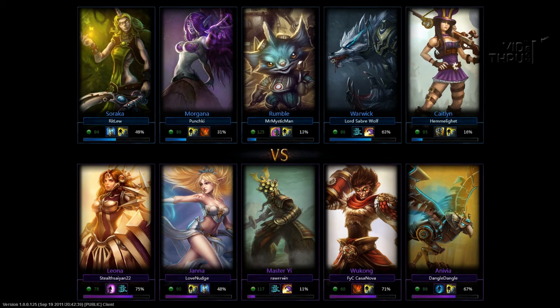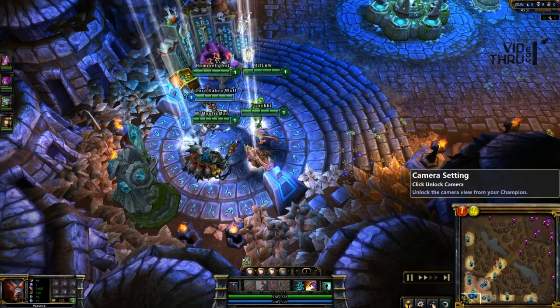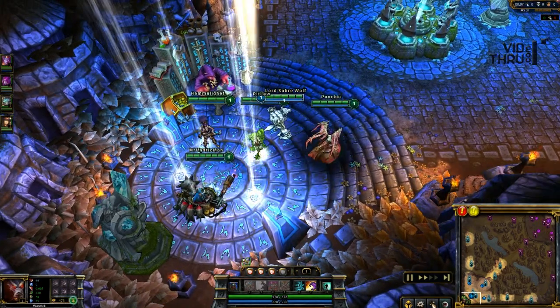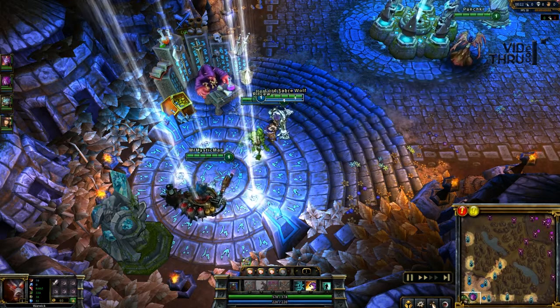I got a lot of my friends with me for this one. I got Ritloo on Soraka, Punchki on Morgana — who Morgana's overpowered by the way right now. Malkiar, that's Mr. Mystic Man, that's what he's called in game usually. He's on Rumble, who's a pretty good solo laner. And we also got Hemi on Caitlyn because he likes to play a lot of AD carries.